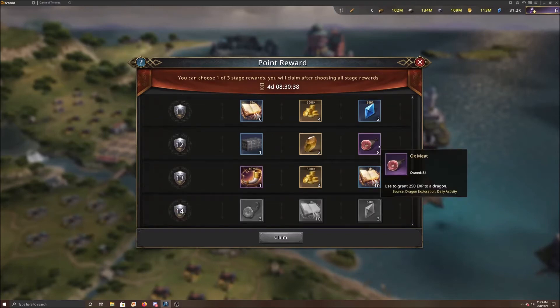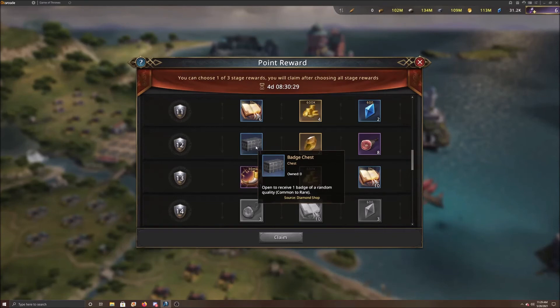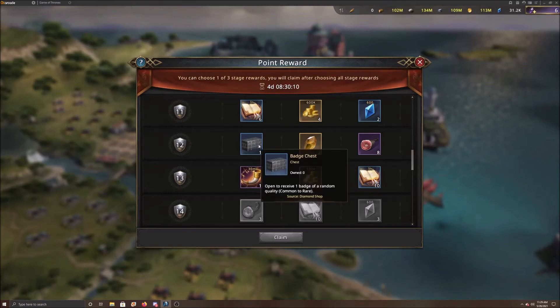Down even further, you're skipping the ox meat. It's wash stones versus the badge chest. The wash stones — you're going to use them over and over again until they're gone, so they're not sustainable. It's nice to have those; they are a little bit rare in the game, but you do get them every time you're in the expedition beyond. So in this case, I would probably get the badge chest.